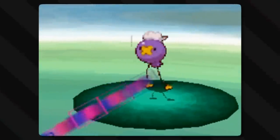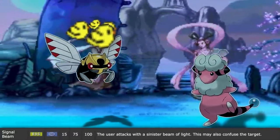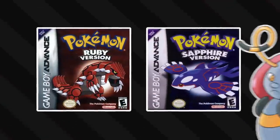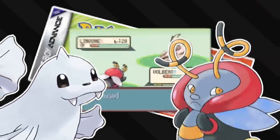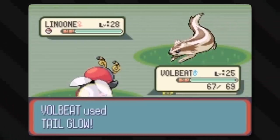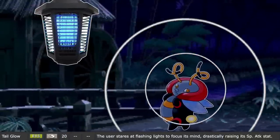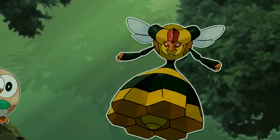Signal Beam — the user attacks with a sinister beam of light, which may also confuse the target. Back in Ruby and Sapphire it was the signature move of Volbeat, giving it the bug typing for a STAB bonus. It can be explained as a beam of light made via a chemical process, the same way fireflies make light. These insects use light signals to communicate and confuse predators. Tail Glow is basically another signature move of Volbeat — it stares at flashing lights to focus its mind, drastically raising its special attack stat. Again, it's a firefly thing.